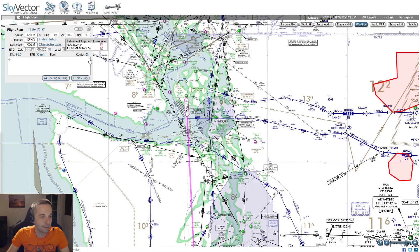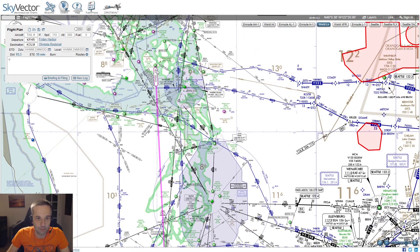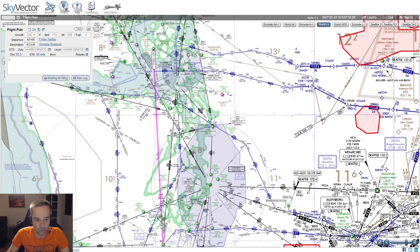Once I went onto Skyvector, the first thing I did is I put in my departure and destination airports exactly like in FlightSim — that gave me the exact same direct flight path from Friday Harbor down to Olympia Regional. I also toggled it onto World Low. By default it's set to World VFR, but I find World Low to be a lot easier to read. You can more easily see where the VORs are and where the different airways are.